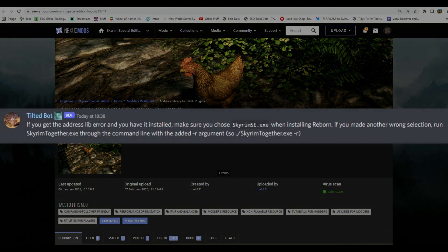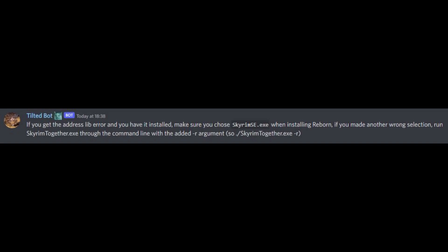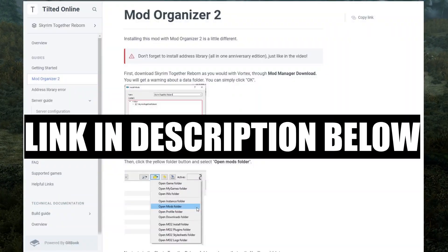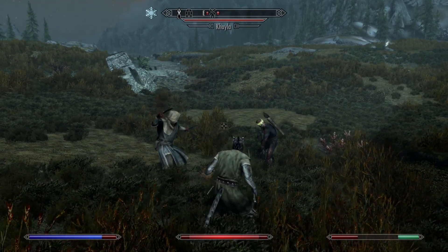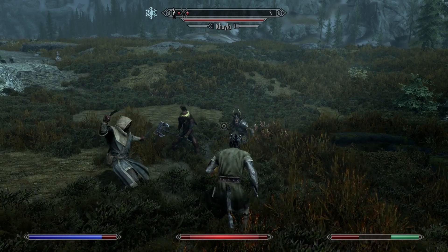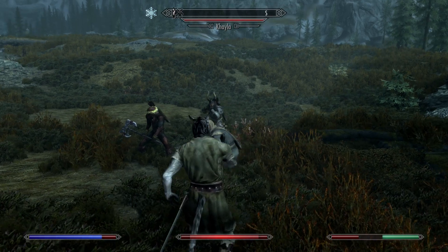If you still get issues after this, the official Skyrim Together Discord suggests the following: if you get the address lib error and you still have it installed, make sure you choose skyrim.exe when installing Reborn. If you made another wrong selection, run skyrimtogether.exe through the command line with the added minus r argument — so: ./skyrimtogether.exe -r. Given that this is still in the early stages, a lot of mods aren't quite compatible just yet. There is a website you can go to to check the compatibility list. My suggestion is: the more mods you have loaded the more likely it is to crash — graphical mods seem to be fine but keep it to a bare minimum. I would also strongly suggest starting a new character just to make sure you don't corrupt any previous game saves.